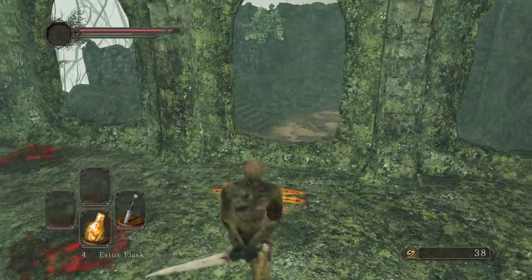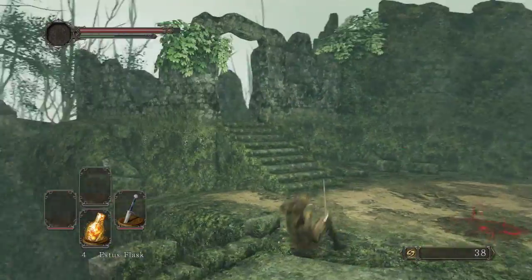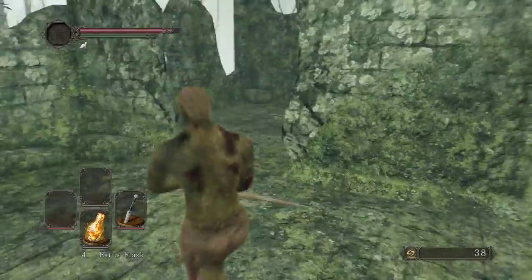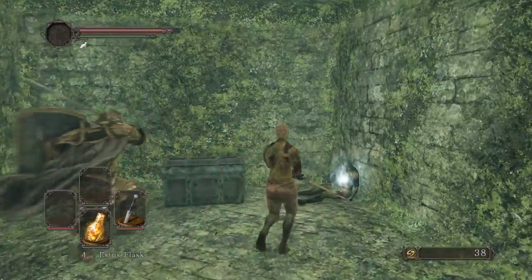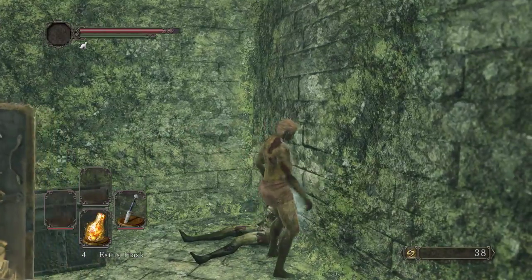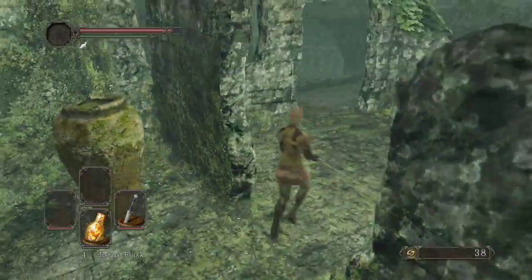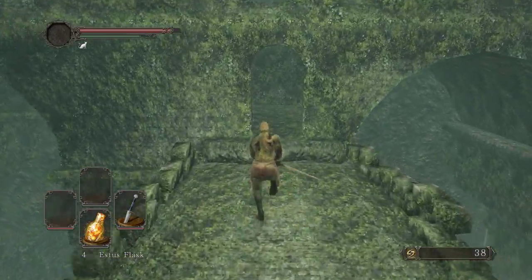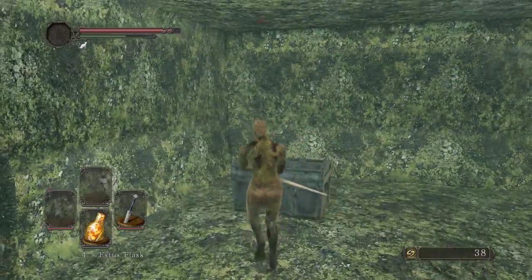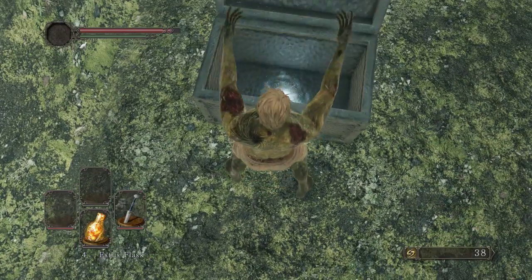I'm going to go ahead and line myself up here and jump. I can try for the sublime bone dust there. Right now I'm just worried about that soul and the herb — you can always kill that guy for that if you want. At some point you need to. And here's the Black Knight Halberd if you so choose to use that.